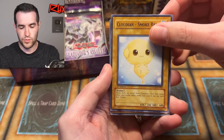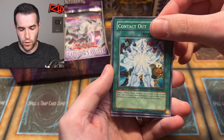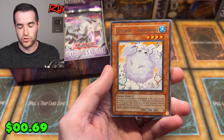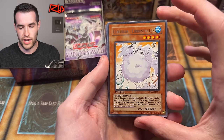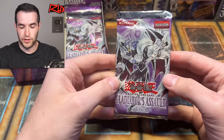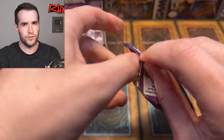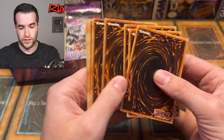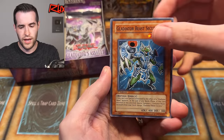Pulling Lucky Cloud, Interdimensional Warp, Cloudian Smoke Ball, Alien Hypno, No Entry, Contact Out, and Cloudian Cirrostratus. You're going to pull a lot of Cloudians in this set — it's one of the main archetypes. Regarding foil ratios: in GX they used to do two ultis and no secrets, then they swapped to having a secret and an ulti. It's usually one of each in this era, but I'm not totally sure.